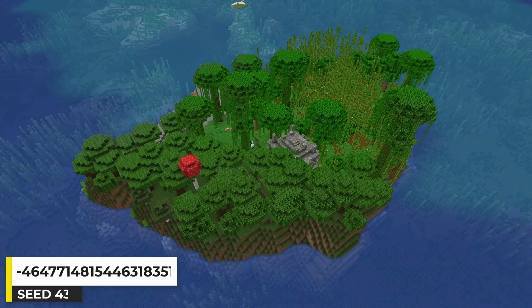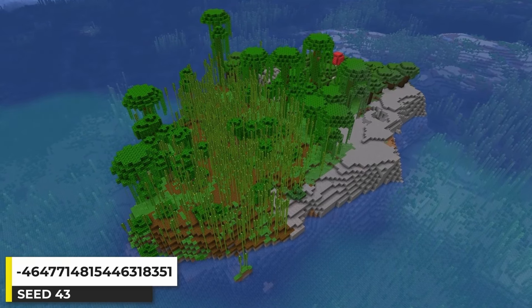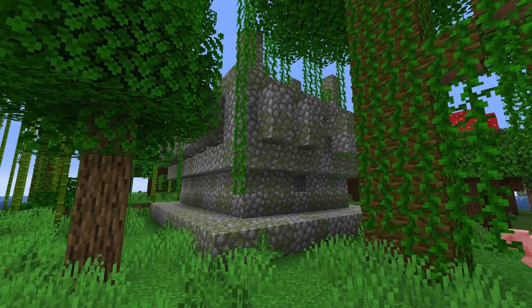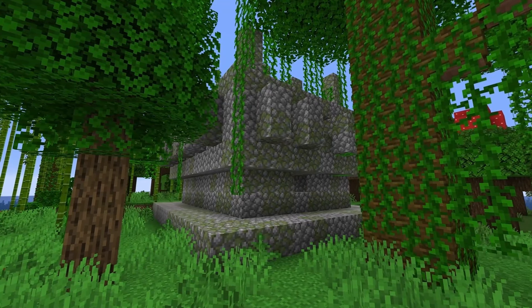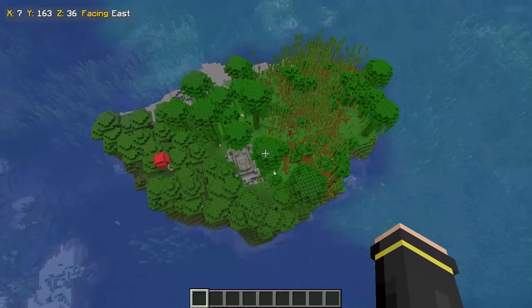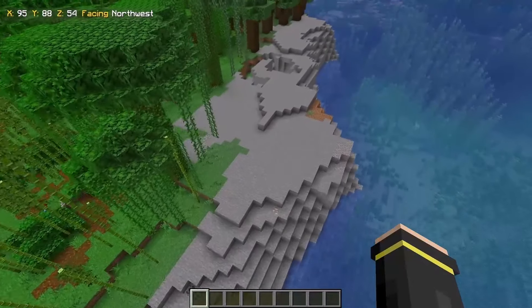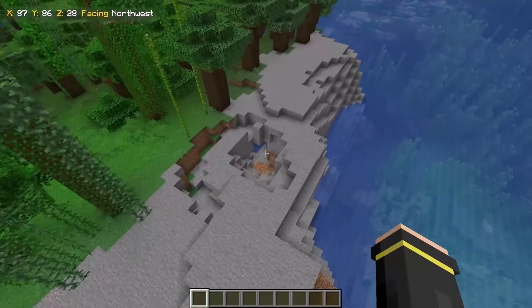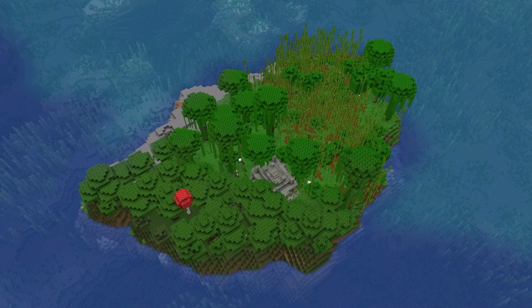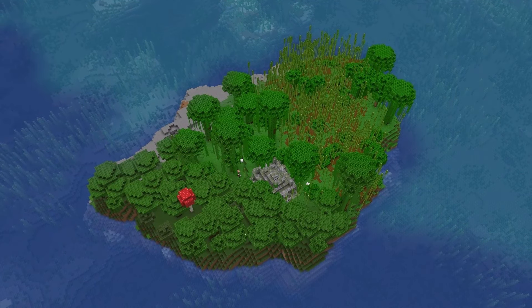Jungle island temples are fantastic in my opinion. As a reminder, I record in Java Edition, so legacy structures like the jungle temple will not be there on Bedrock Edition, though you'll find similar terrain. In this case the island is split between a bamboo jungle and a dark forest, with some stony shores on the eastern coast. What do you think the lore of how this jungle island temple was originally built on the island is?